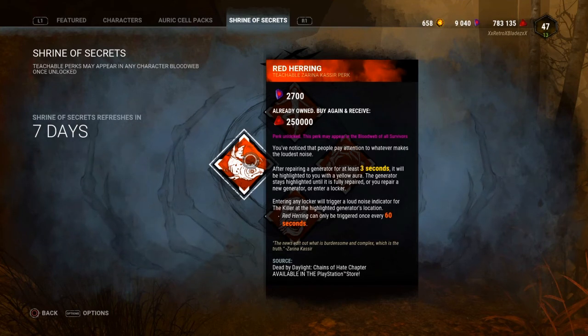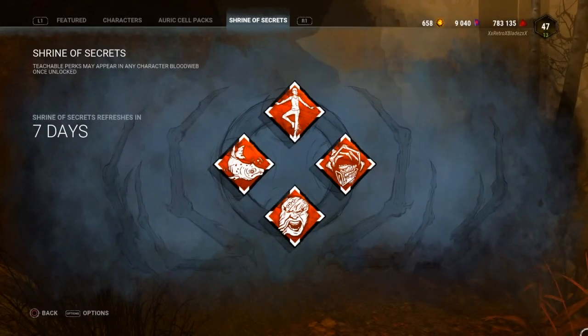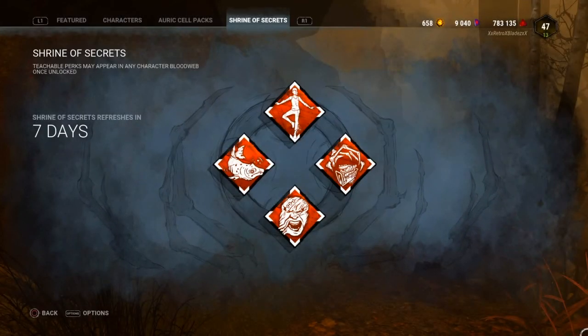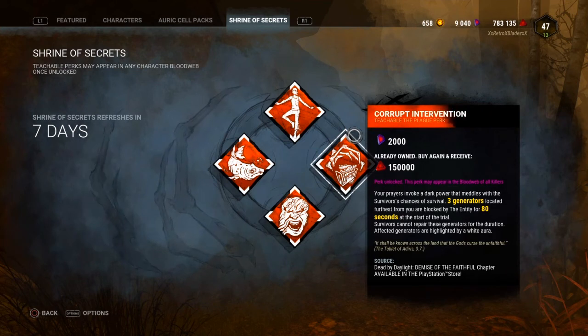The one perk I recommend you guys buy off the Shrine for the 4th of November 2020 is obviously Corrupt Intervention. It was obvious it was going to be Corrupt. Especially with how much I use it — if you buy this it's going to help you out, especially if you're playing Trapper or Hag. It gives you that extra time at the start of the trial and will help you especially if you're a learning killer who needs more time to get set up. Definitely use Corrupt and buy it if you don't have it yet.